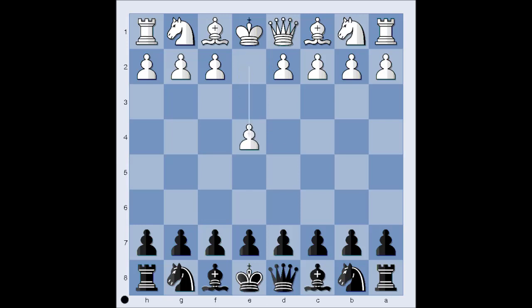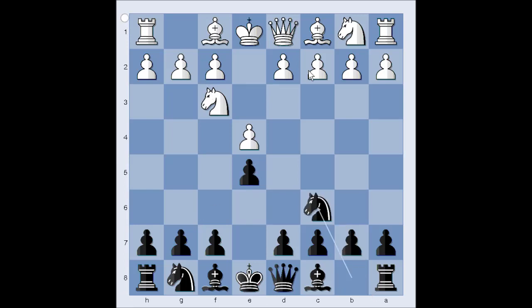White started with e4, black played e5, knight to f3 attacking the pawn on e5, defending, and white played bishop to b5 — Ruy Lopez, Spanish opening. A f5, this is known as the Schilman defense, and white played d4.